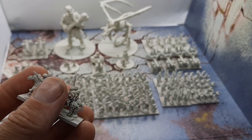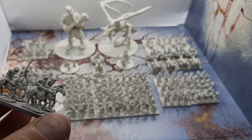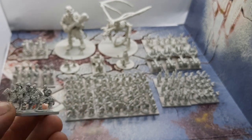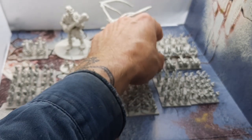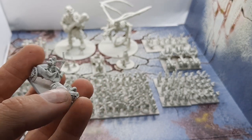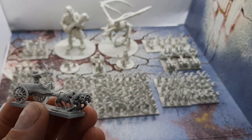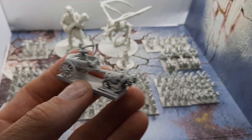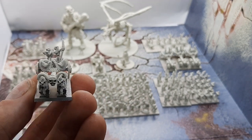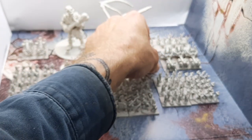Here are some of the skeleton horsemen from the range. Just skeletons with weapons on horses, but at this scale I think they'll look really effective. I wasn't sure how many to put on the bases, but I went with eight because it seemed to fill in and look nice. Here are some of the chariots — these only came with one rider, but I had some extras from the crossbows and spears and put them on there. There are four of those.